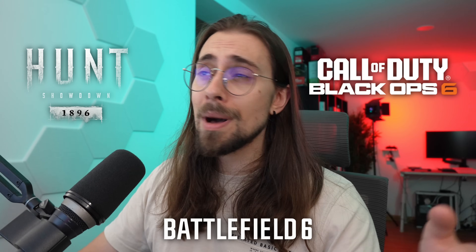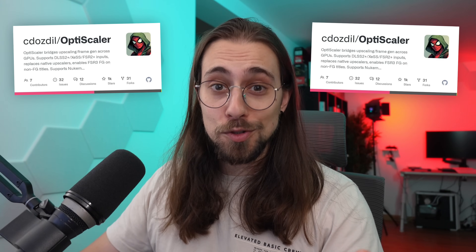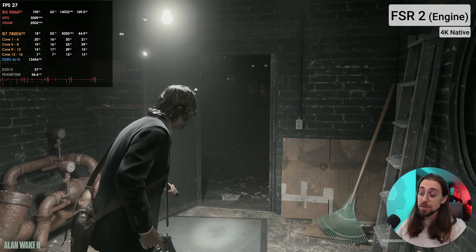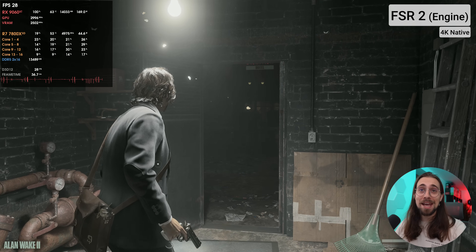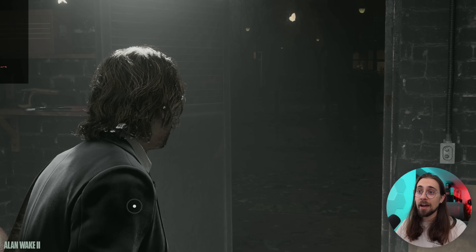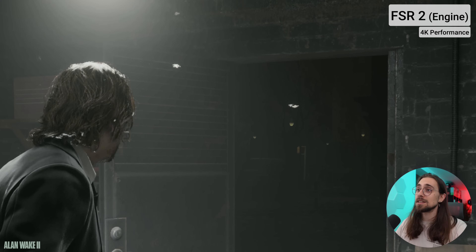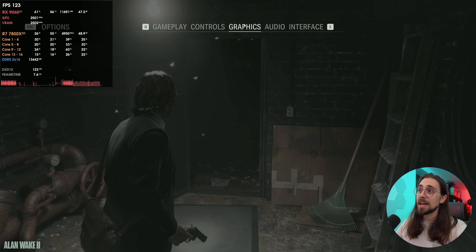There are many other games where FSR 4 works: Hunt Showdown, Call of Duty Black Ops 6, and Battlefield will come with FSR 4 as well. If a game doesn't support it natively, you can use Optiscaler to make it work. Elden Ring 2, for example, can only use FSR 2 officially, but with Optiscaler you can use FSR 4. Running native with FSR 2 we have 27 FPS on the 9060 XT at 4K, with lots of shimmering in the hair, and in performance mode lots of ghosting and pixelation.